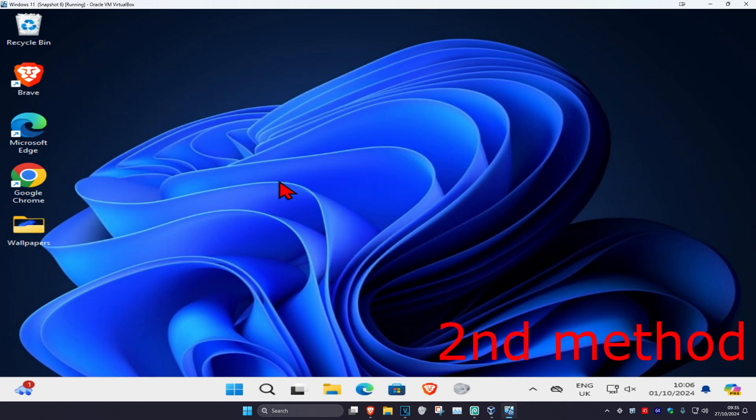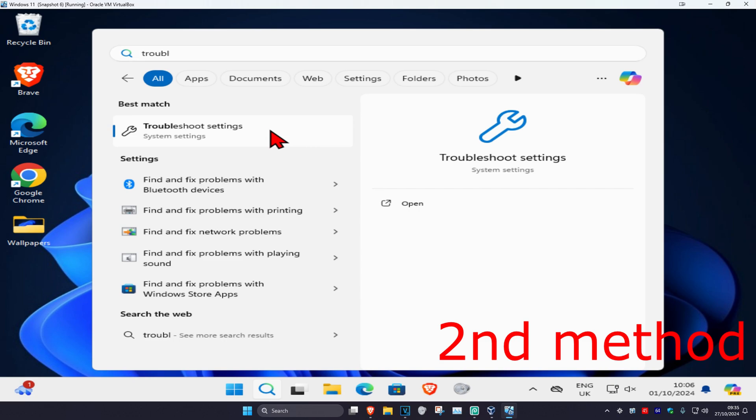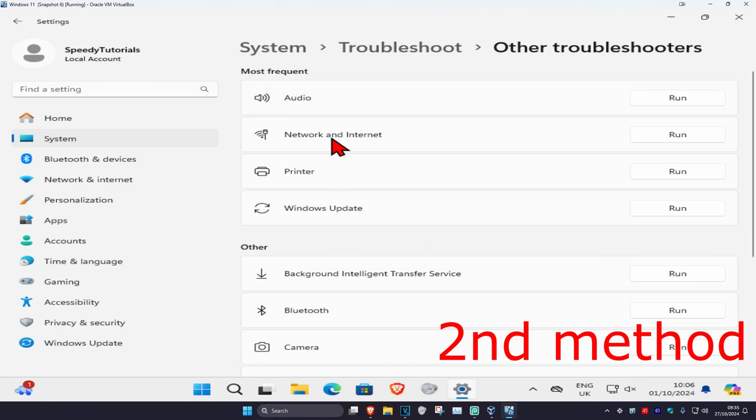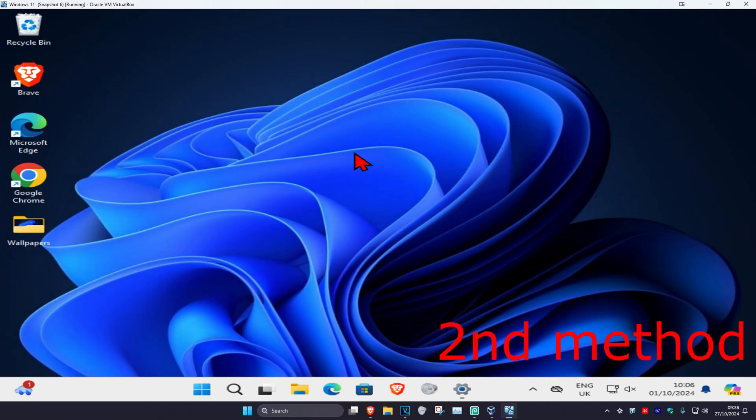For the next method, we're going to check our internet connection. If you're on console, just try to restart your router and see if that works. If you're on PC, head over to search and type in Troubleshoot Settings, click on it, then click on Other Troubleshooters, find Network and Internet, and click Run. If it finds any problems, it will fix them for you.